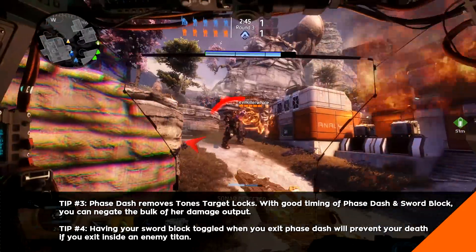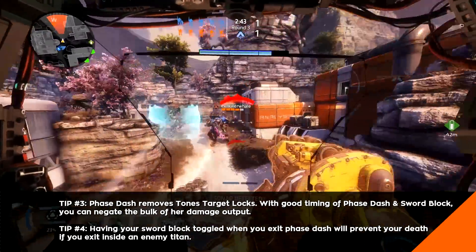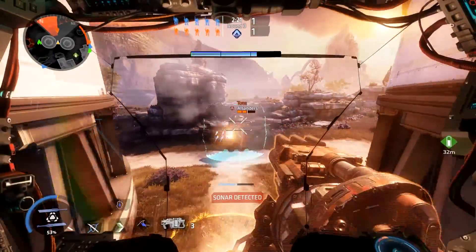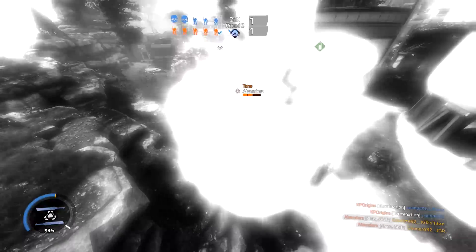Your aggressive plays won't feel nearly as risky because your main escape tactic will be ready before you know it. Just remember this one thing: if you exit Phase Dash inside an enemy Titan, you'll explode, so be careful.